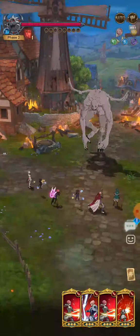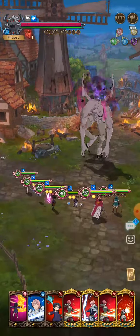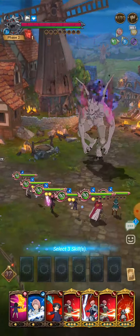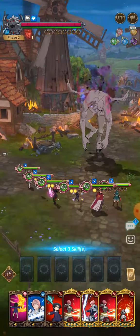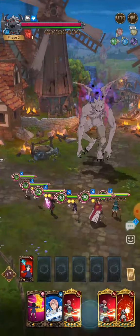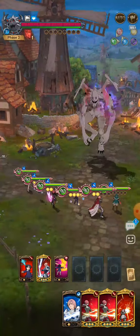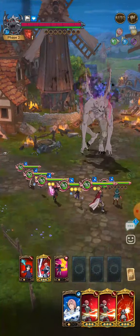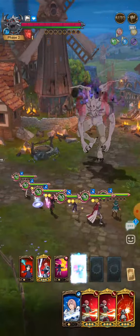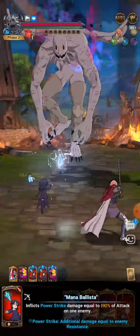Now usually this is where the other guy comes in and uses his Merlin attacks. I'm just going to use what I've got, and that should basically be game.